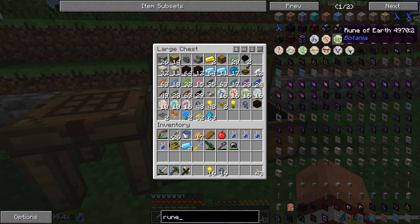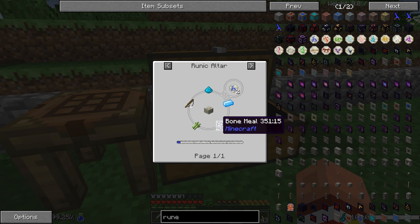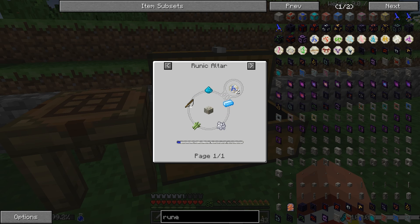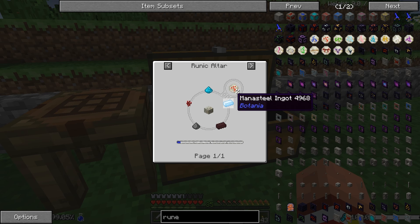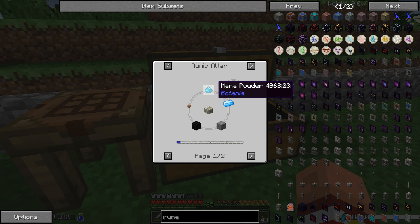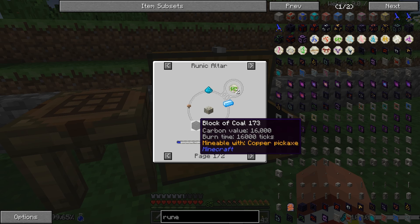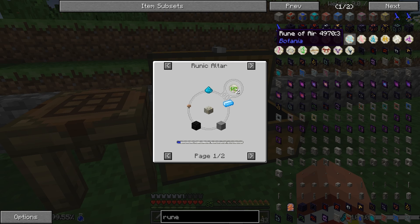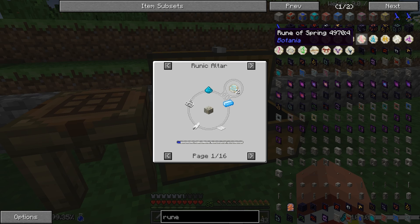We do have the rune of water, which was made with mana powder, mana steel ingot, bone meal, sugar canes, and a fishing rod — very easy, you get two runes of water. The rune of fire: mana powder, mana steel ingot, nether brick, gunpowder, and nether wart — I had plenty of that, you get two runes of fire. Rune of earth: mana powder, mana steel ingot, stone, coal (a block of coal), and a mushroom — also very easy. Rune of air: mana powder, mana steel ingot, carpet, feather, and string — very, very easy to make.